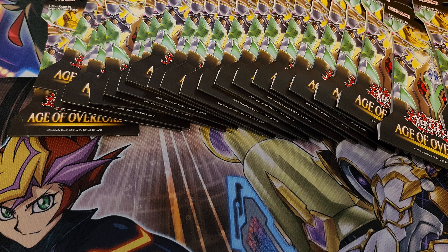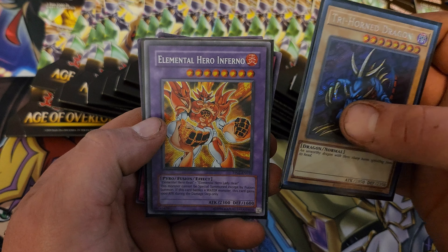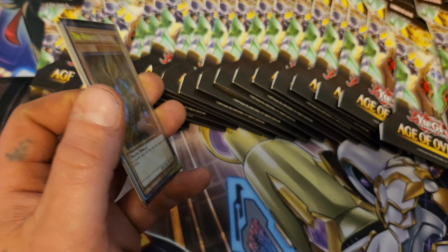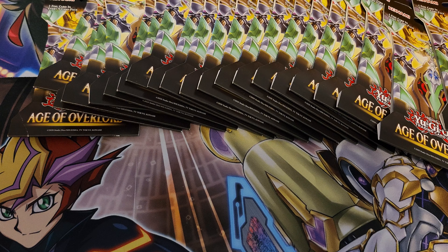In my last video I had a giveaway — it was for a Trihorn Dragon, LOB 25th Anniversary, Elemental Hero Inferno first edition, Pharaoh Servant, another first edition Pharaoh Servant. I believe it was Philson908 who won — I might have got that wrong but I remember the 908 part. I'll comment in my last video for you to go check this video out.